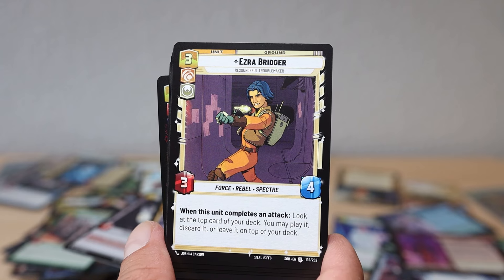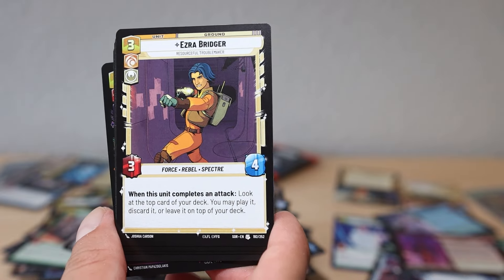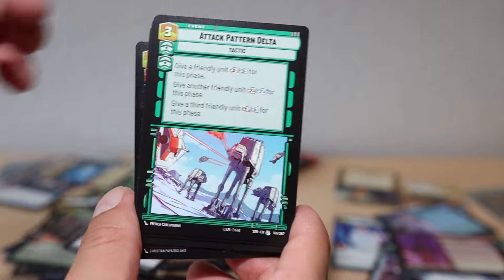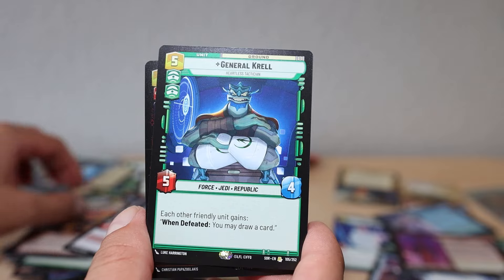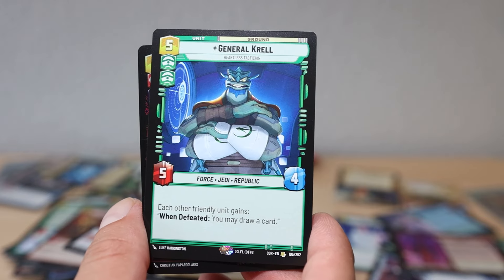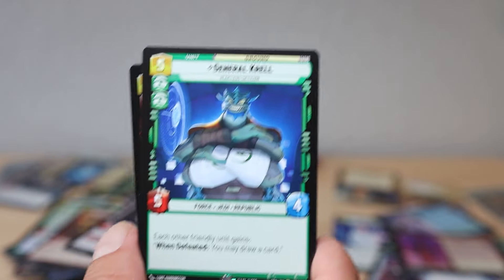Ezra's got his little electric slingshot. 'When this unit completes an attack, look at the top card of your deck. You may play it, discard it, or leave it on top of your deck.' That's powerful - I think Ezra's gonna be good. Attack Pattern Delta - that's a lot of stats. General Karell - he's in the set? 'When other friendly units are defeated, you may draw a card.' Wait - 'Each other friendly unit gains: when defeated, you may draw a card.' Whoa - that seems powerful!